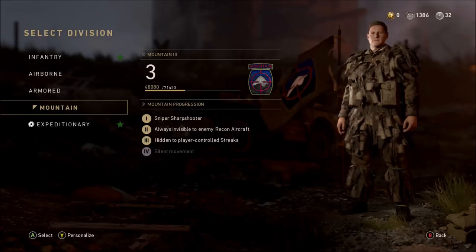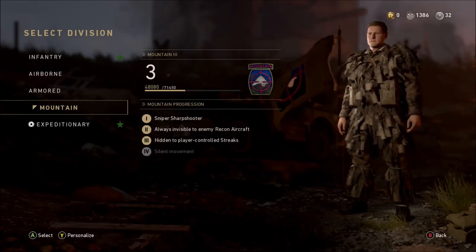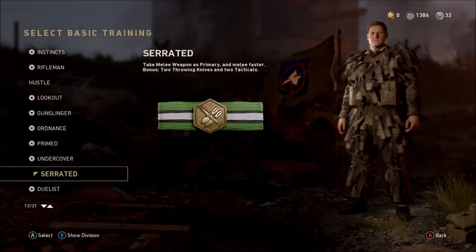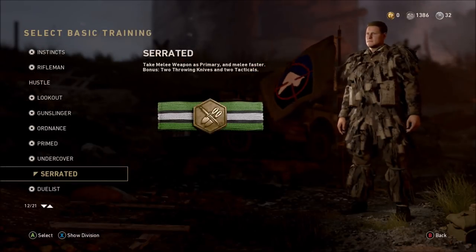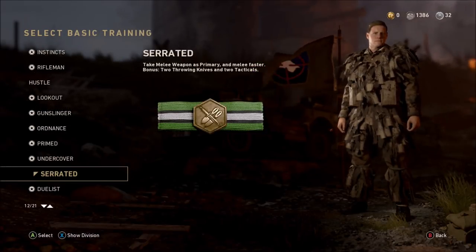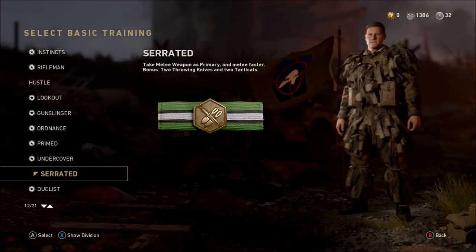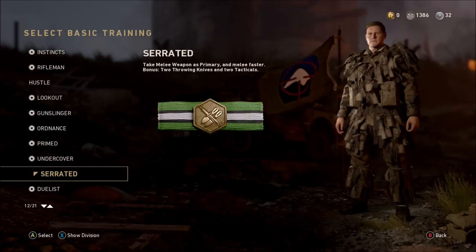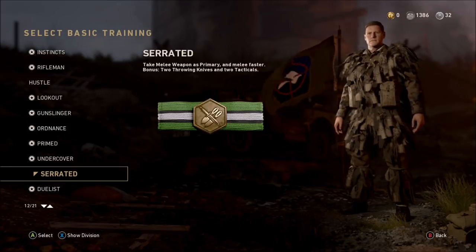Select the Mountain division — in it you can be invisible to enemy recon aircraft, which is really going to help with this challenge. You're also hitting player-controlled streaks. I didn't get up to level four in the division, which would have given silent movement, but I didn't actually need it. That's the division I would recommend.